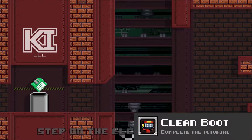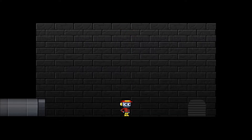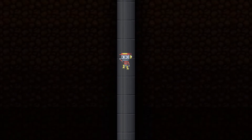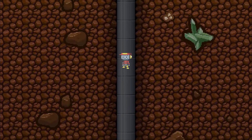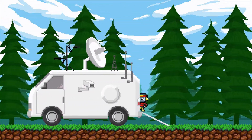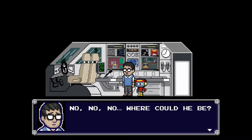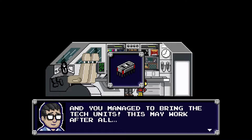We've got all three little modules there so I think we're good. Now this is a tutorial level, so obviously it's going to be a lot more in-depth than that. It's a really long tunnel. Carl, you're back — you had me so worried, and you managed to bring the tech units. This may work after all. You're one resourceful little bot, huh?